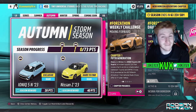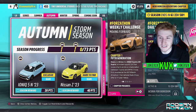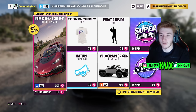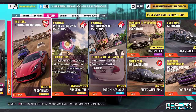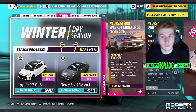The second week, which is Autumn: for 20 points you can get the third new car of the month, the Ionic 5N from 2023 — that is the car we already knew was coming thanks to the teaser on Twitter by Playground Games — and then for 40 points you can get the Nissan Z. The Forzathon Shop for that second week has the Mercedes AMG One, Hennessy Velociraptor 6x6, a nature horn, and a Trailblazer finish.